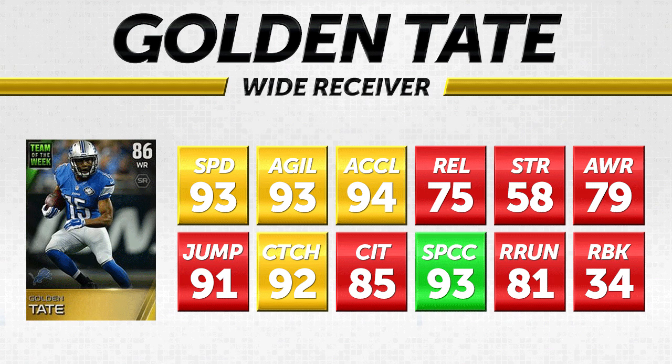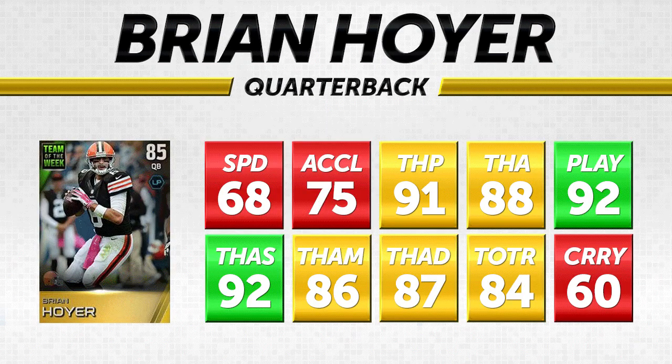That 34 run blocking is about as bad as it gets at wide receiver. I can't really remember any specific time he made a great block, but 34 is barely better than quarterbacks in this game — very very low on that attribute. It's an okay card overall, but I'm surprised it's 86 overall. I think it's a little overrated there.